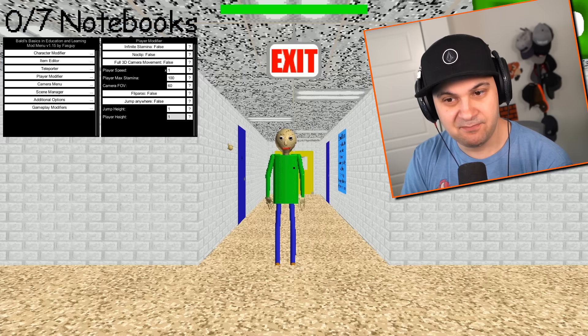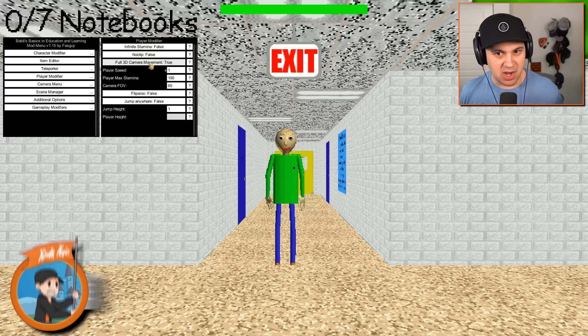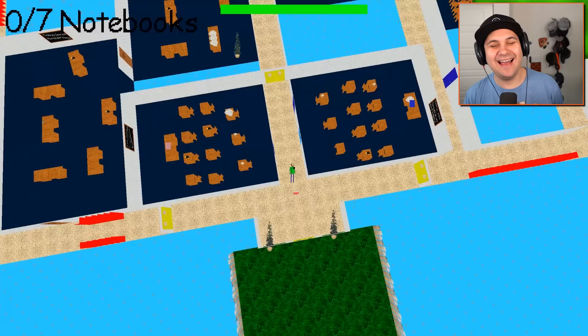For instance, I can change my height. I can turn myself into a giant. Apparently, I can also make it so that I can move the camera up and down. In Baldi's Basics, you can only go left and right — you can't look up and down. But apparently I can now. So let's make myself a giant. I'm a giant now, and I can also look around.